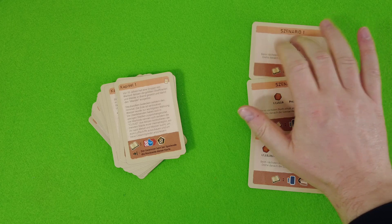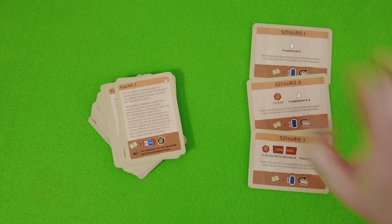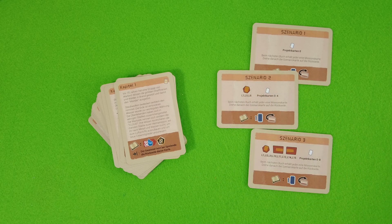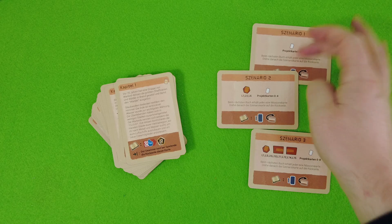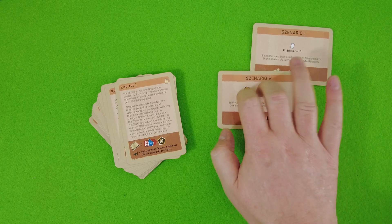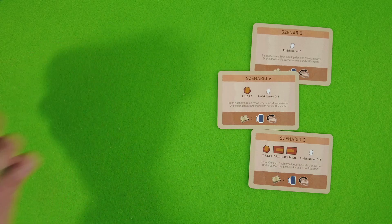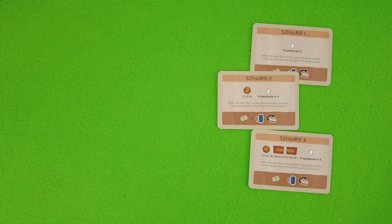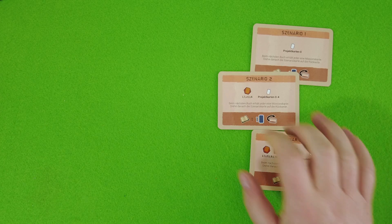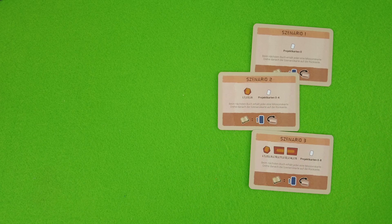Today I'm not looking at scenario one — quite a boring one. We will do scenario two, because it comes with all the rules and all the mechanics. Going from scenario one to scenario two you're basically just adding some plant tiles and that's about it. So let's totally go for scenario two today. I won't go into the story — that's something you can explore on your own. No spoilers here, and now I will set up the board.